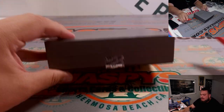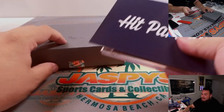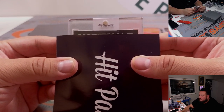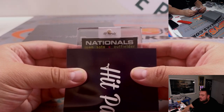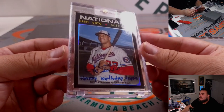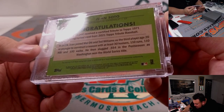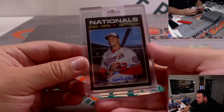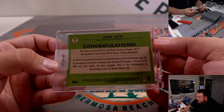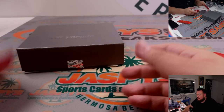All right, here we go, last one guys. The Pirates won three-nothing today, not good for the Angels — need to keep up and keep winning. It's for the Nationals — Juan Soto. Wow — a Happy Birthday Topps insert, look at that! And that is 2021. Happy Birthday Topps inscription Juan Soto autograph. Chris, clean sweep, man — right there, there you go.